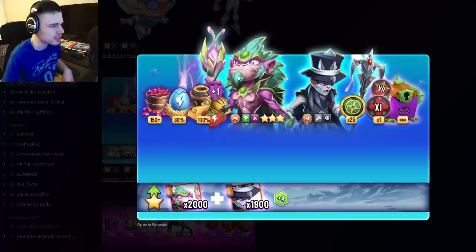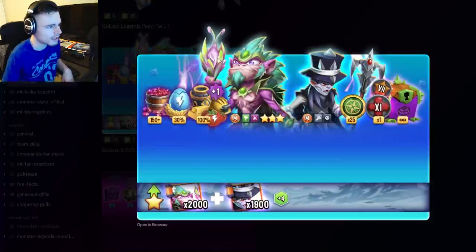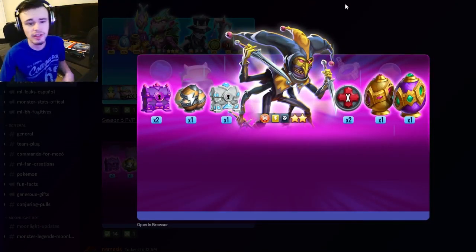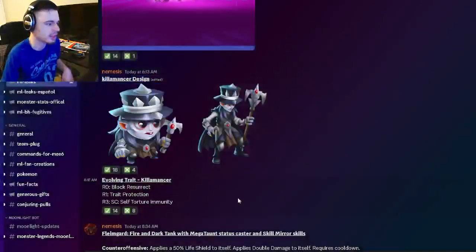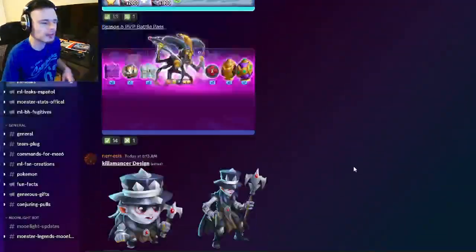We have the Golden Legends Pass right here, which is going to have this brand new monster as well as Gonzo. Gonzo's going to be paid, and then this new one is going to be free. Jocko is going to be inside the battle pass as the multiplayer monster. And this monster is actually Kilomancer, we have looked at his moveset before and he is pretty decent — he's going to be the free monster, so definitely go and try to get him.